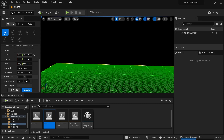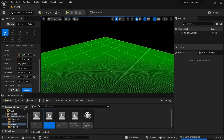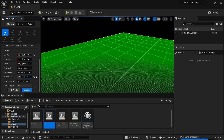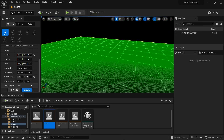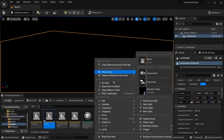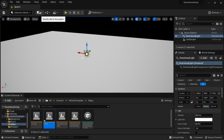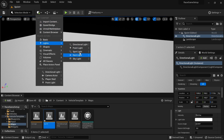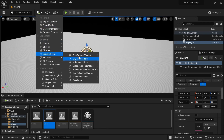I'll start off with creating a new level. I'm naming the level 'sprint' as I'll be using it to set up a track later on in the series. Create a fairly sized landscape to have enough space, then set up a simple lighting system using directional lighting and skylight, which are under Lights, and sky atmosphere and exponential height fog, which are under Visual Effects. Finally, add a player start.